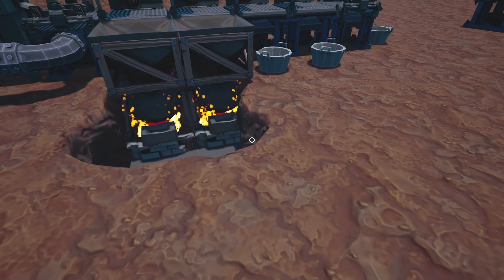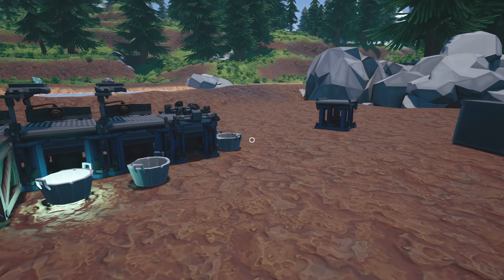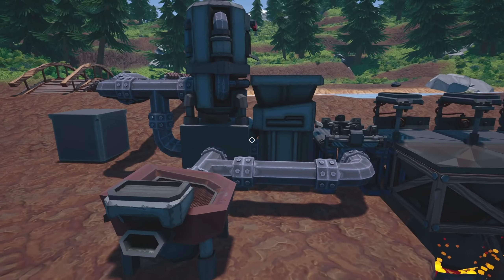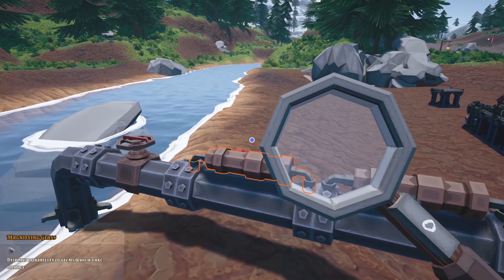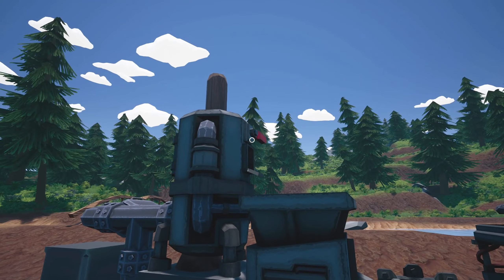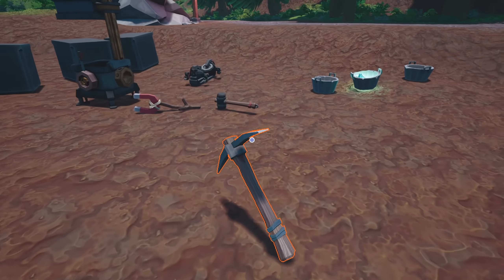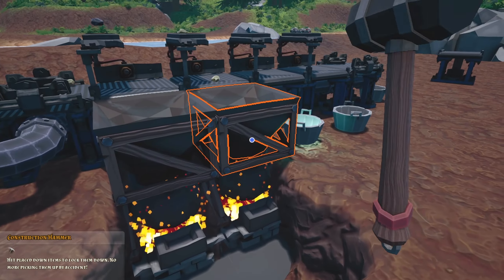Now gems are a different matter, but let's see how this smelting setup is going. Let's kick it on. The first filter was at 91 — now it's still 91. This one is at 85, keep that in mind. We'll turn this on and — there we go, iron coming through. I think we heard a splash. Let me hammer these guys into place because I don't want to accidentally pick up anything.